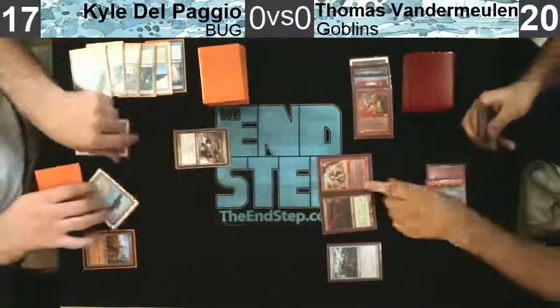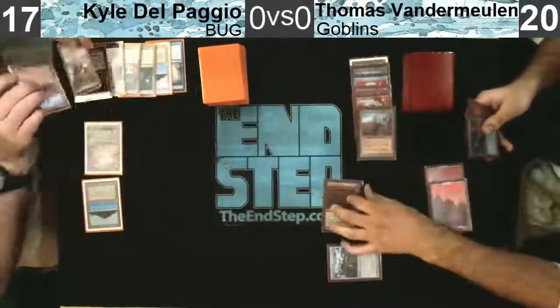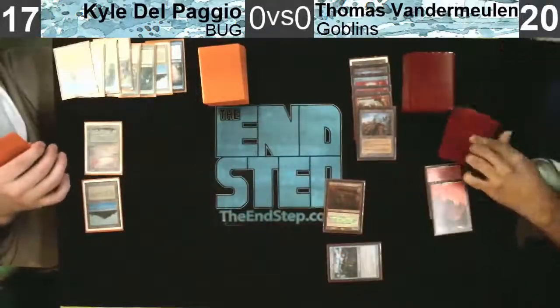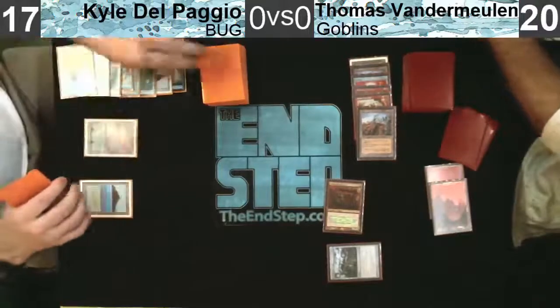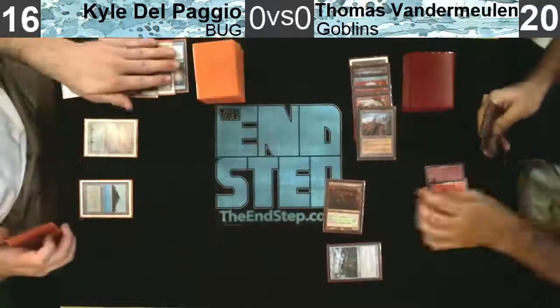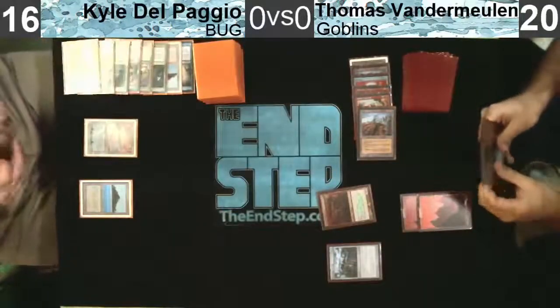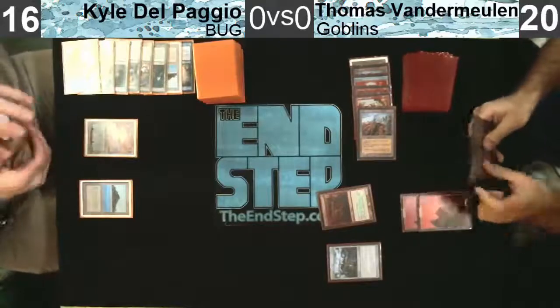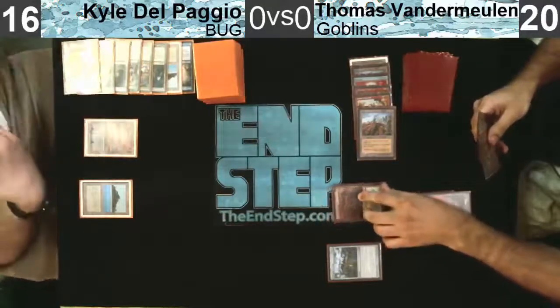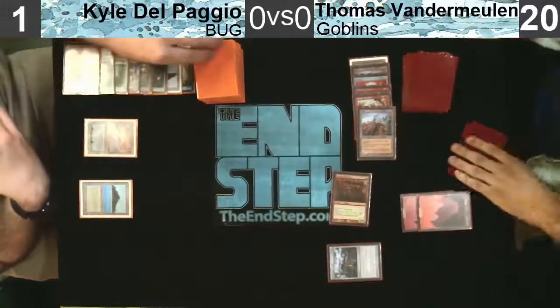Goblin Warchief is one of those cards that just makes the deck work - it does everything you could possibly want. It makes all your guys hasty, makes them cost less. Abrupt Decay is going to find a mark there. Kyle's actually not in too tough of a position right now, making his land drop. Oh, did he just miss a land drop and pass? Yeah, I think that's what happened.